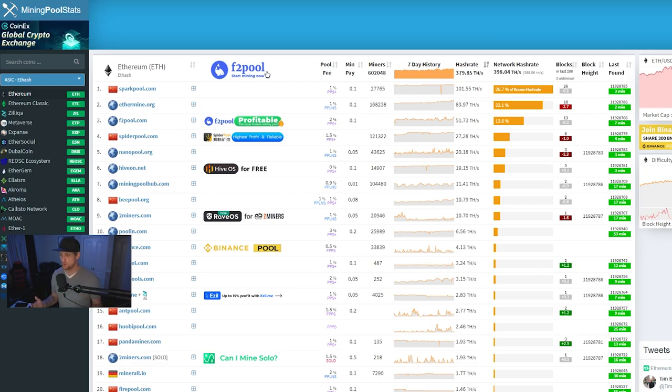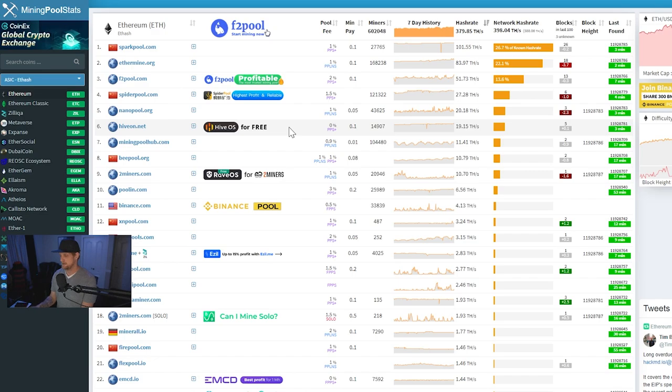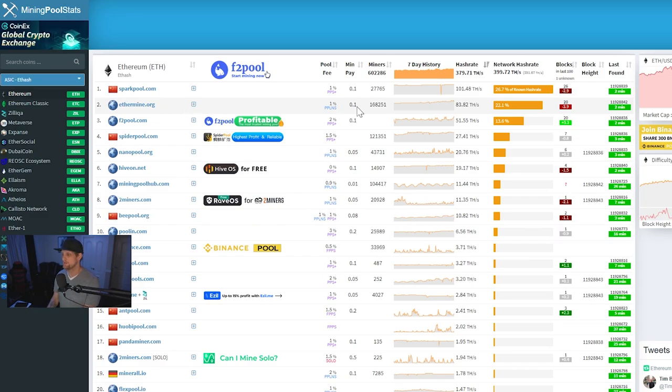I wanted to give you a tool for reviewing pools based on your situation — that can be found at miningpoolstats.stream. Spark Pool is number one, PPS Plus with a 1% fee and 0.1 minimum payout. Ethermine is PPLNS with a 1% fee; the minimum payout was recently changed from 0.05 to 0.1. If you want a PPLNS option with a lower minimum payout, there's Nanopool. With PPLNS, the higher your hash rate the better, since you need the pool to find a block to get paid.